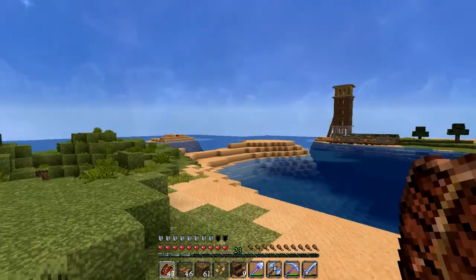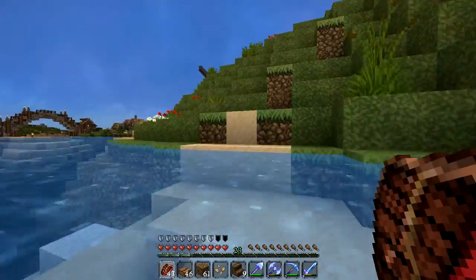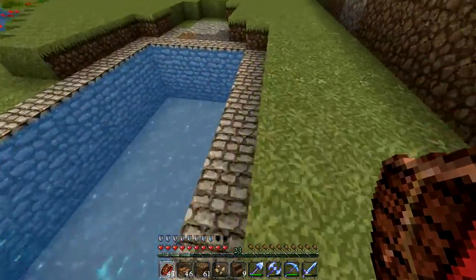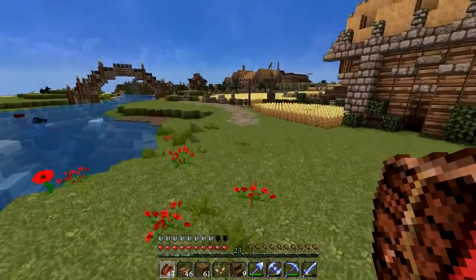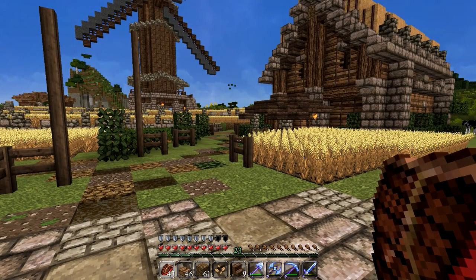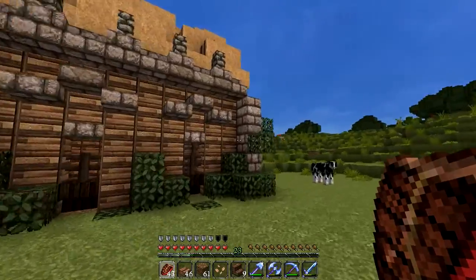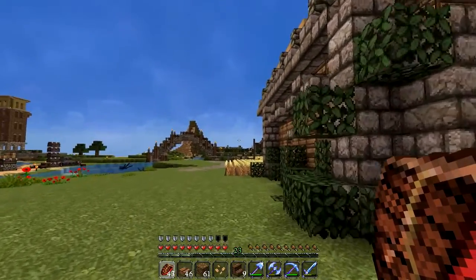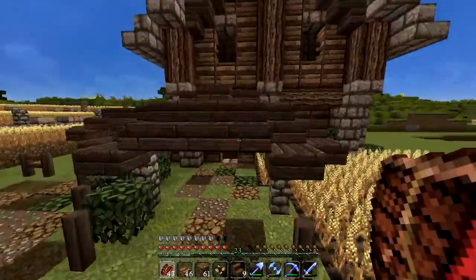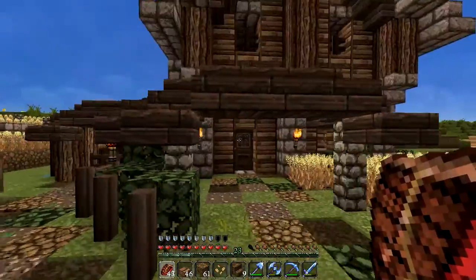We see the farm town coming into view. The first thing we see is that lighthouse, which is not done — we've got plans for it. The first thing I built was to figure out a style, and that's where this house came in. I actually built it with System Z — he helped me out with it on his server. It's not even done, and the interior's not done either, but this was the design prototype we were going to go with.